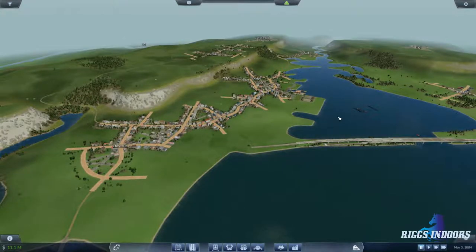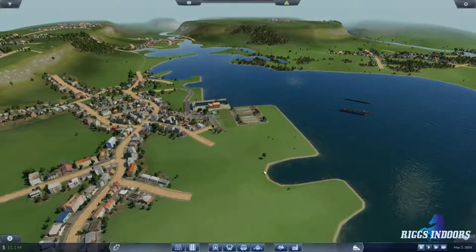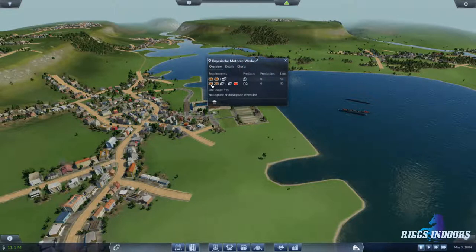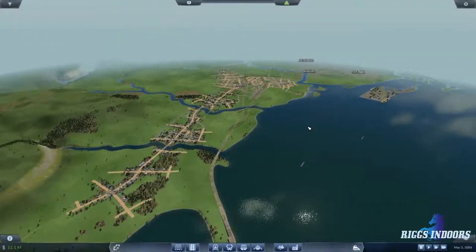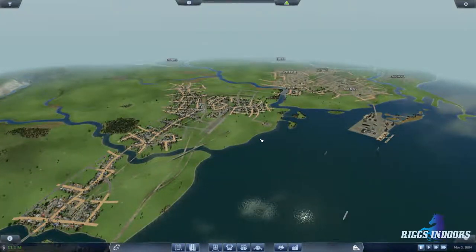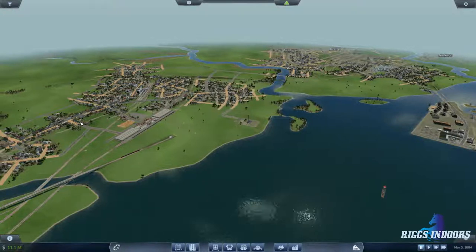In the last live stream — it's still up if you haven't seen it — we talked about only doing shipping here. No, we're going to bring a rail line that only brings things this place needs, so we need to bring in lumber, steel, and plastic. We've already got plastic coming up over in Oscar County. This is our plastic factory, or what it's called — the chemical plant. I'm going to rename that to Oscar Plastics.